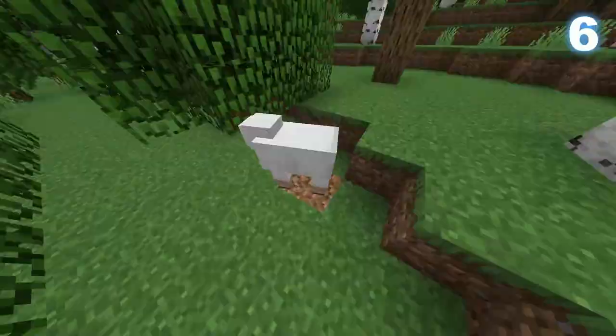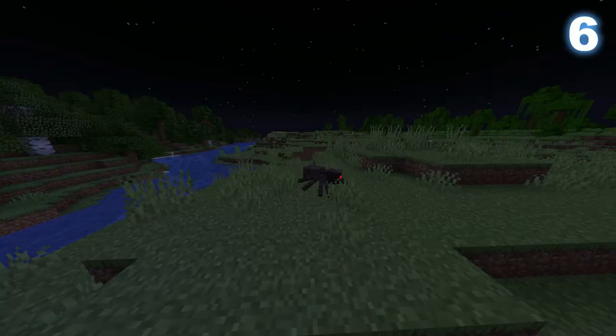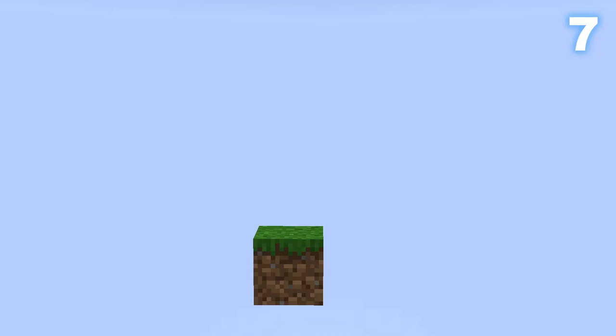Ever wondered what creepers see? If you go into spectator mode and take the view of a mob, you can see their vision. A creeper has a pixelated green vision, an enderman can see inverted colours, and a spider can see four times as much as we can.